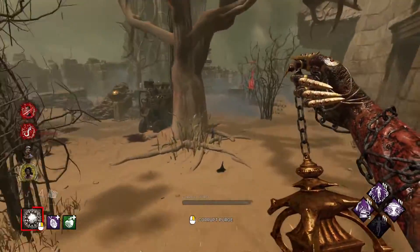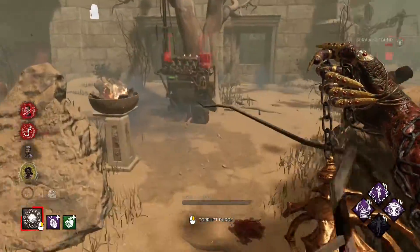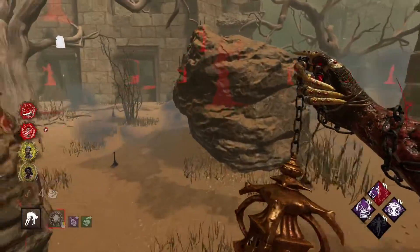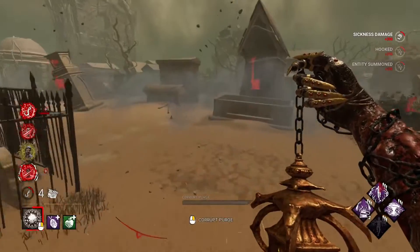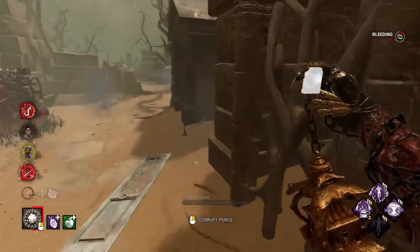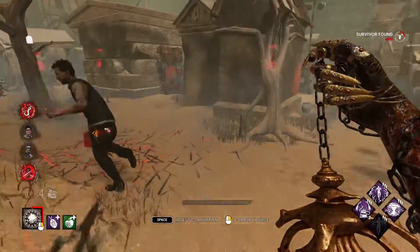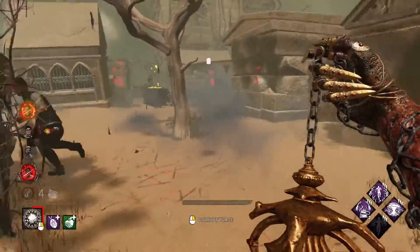I think the Sklodet has an object of obsession. I also see blood here, so I know Ash is around this rock. Hopefully Hex Blood Favor will help me end chases quicker. I have two add-ons that will help me with the power - the Devotee's Amulet, which increases the duration of my Corrupt Purge. I know the Dwight cleansed over here so he should be around. I also have the Green Apple, which gives me a Corrupt Fountain just in case survivors don't like cleansing - but it looks like these survivors do like cleansing.